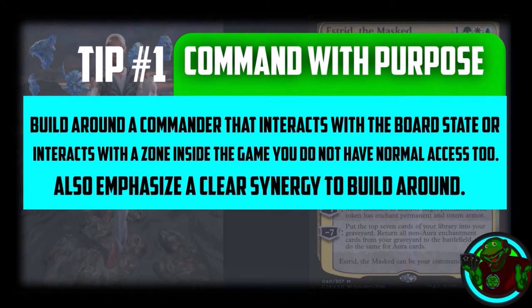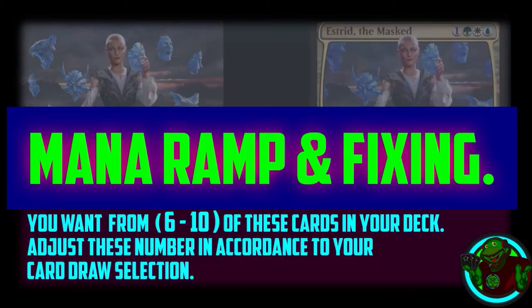Tip number one: command with purpose. Build around a commander that interacts with the board state or that interacts with a zone inside the game you do not have normal access to. Also emphasize a clear synergy to build around.